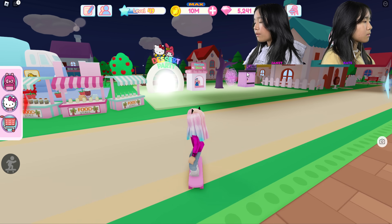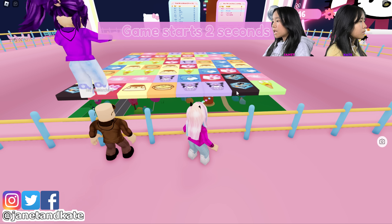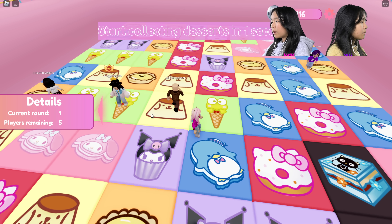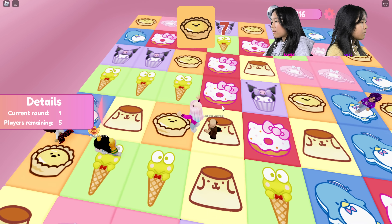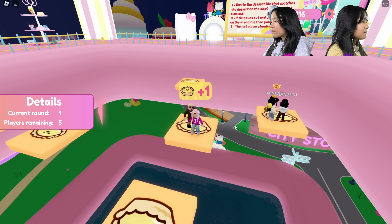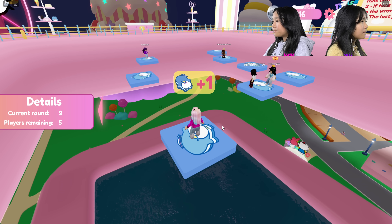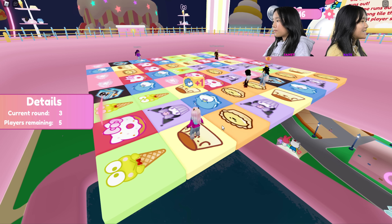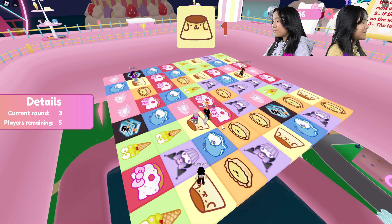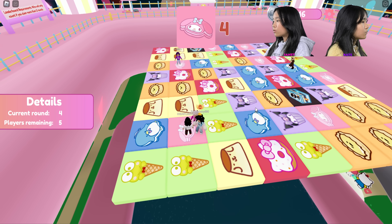Over here are the minigames and first we're gonna be doing the dessert party minigame. The round is starting in three seconds and this game is kind of like color block. The first block looks like a pie egg. We should try to stand on different blocks, unless there's not enough. I feel like there will be enough.